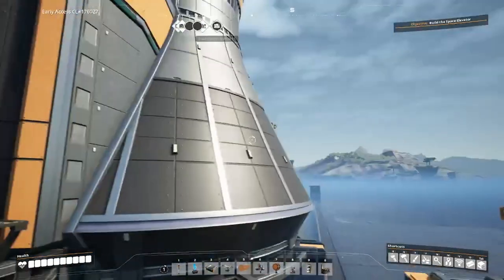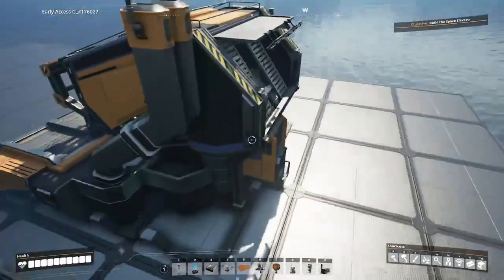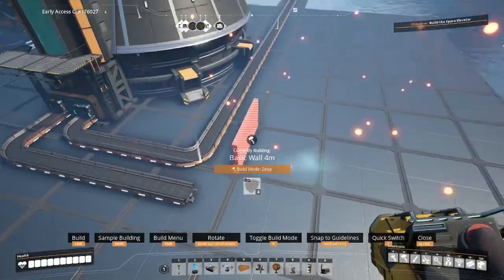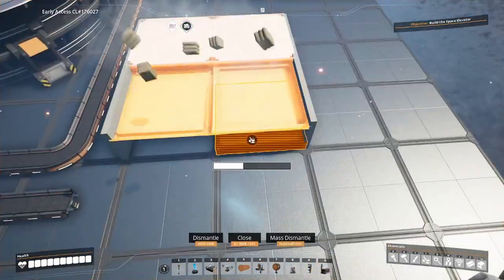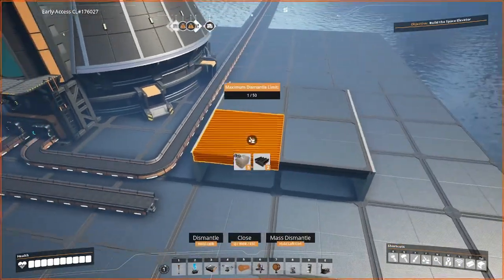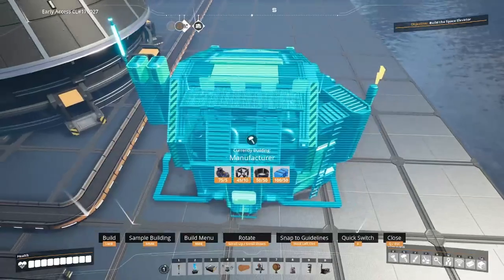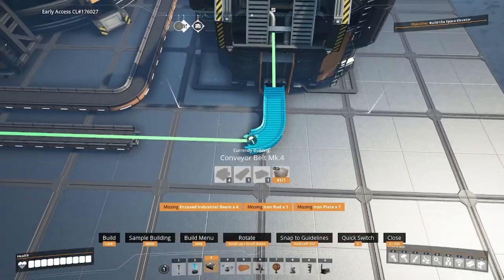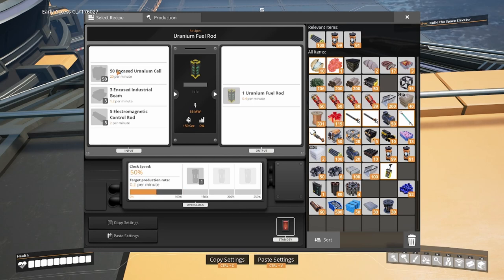Now we need to break down a solution for each of these inputs. We need electromagnetic control rods and encased uranium cells — those are going to be the more interesting parts of this build. The encased industrial beam is quite simple, that's a fairly early game recipe. We have four inputs on the manufacturer, so what I'm thinking is we'll have an assembler over here. This assembler is going to be for our encased industrial pipes. We're doing this at 50%, so instead of needing 1.2 per minute we're going to need 0.6.